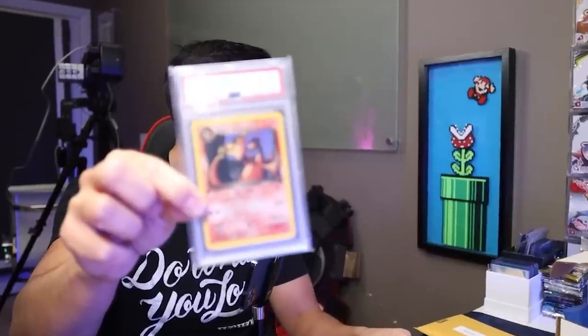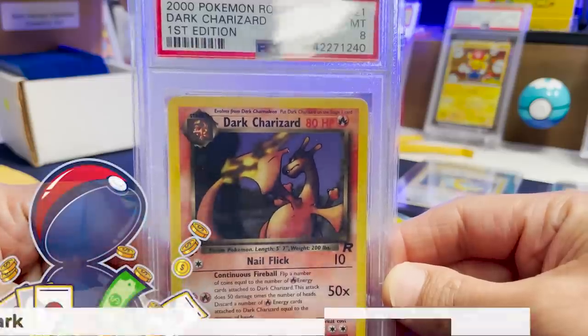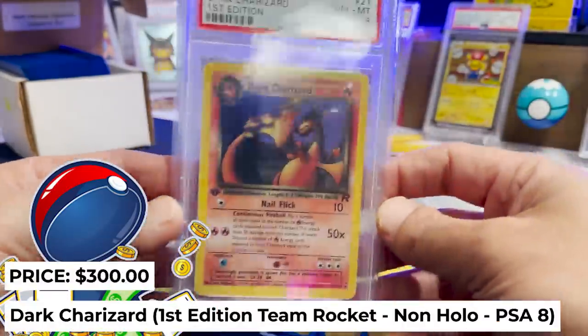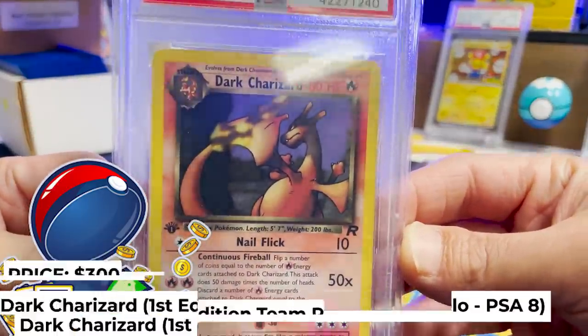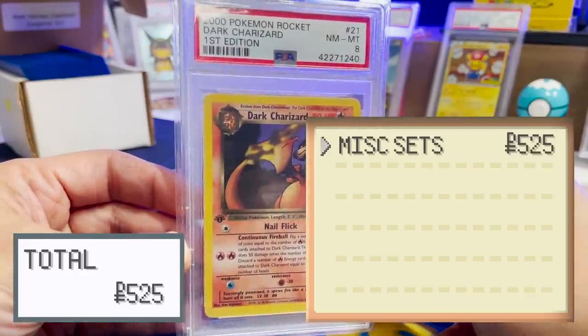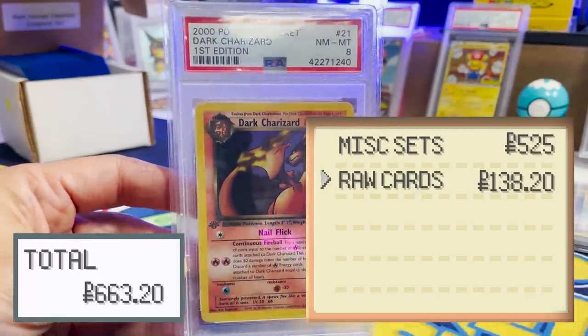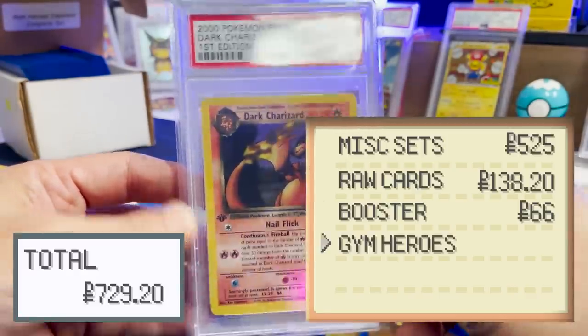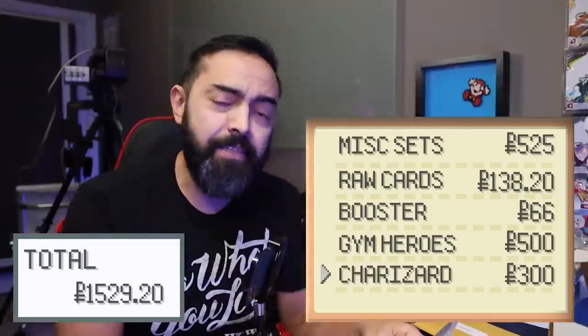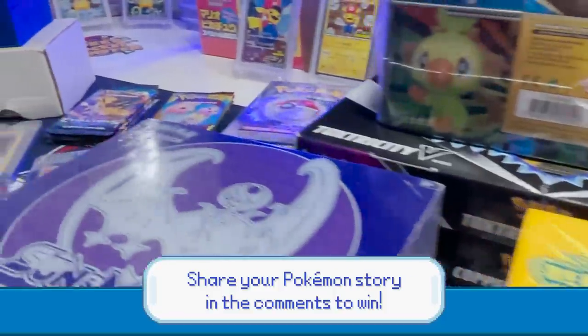I'm going to show it to you first and then I'll look at it. No way — are you serious? It's a non-holo, but wow: a Dark Charizard First Edition Team Rocket. PSA 8 — not bad, not bad. This is a banger box. I'm so happy with everything that's in here. And guess what? One of you is going to win this too. This is awesome, and I hope you're excited.